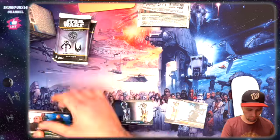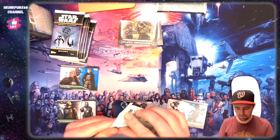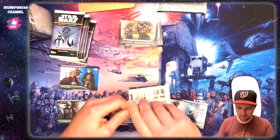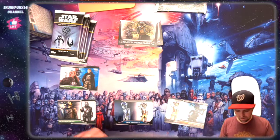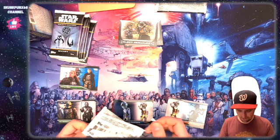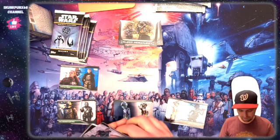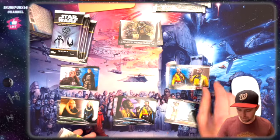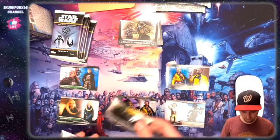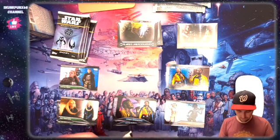Some of the things we're looking for are Base 3 Blue Parallels, which happen to be very difficult to come across, and potentially any missing duplicate cards I have for my second sets. There we go — a Blue Parallel Lando Calrissian. That's exactly the kind of stuff we need. You don't come across them very often.